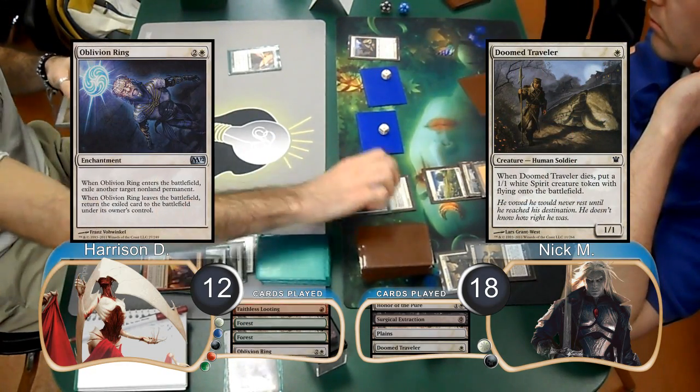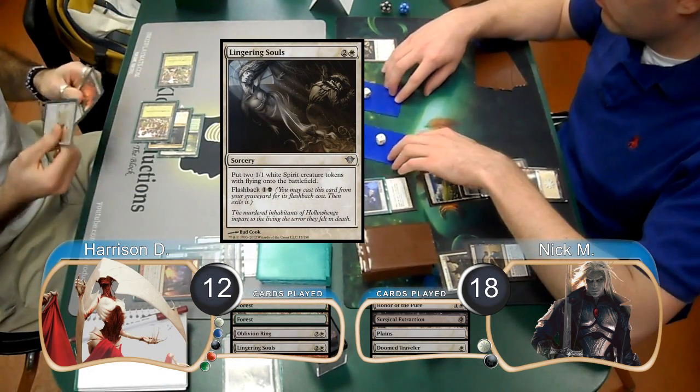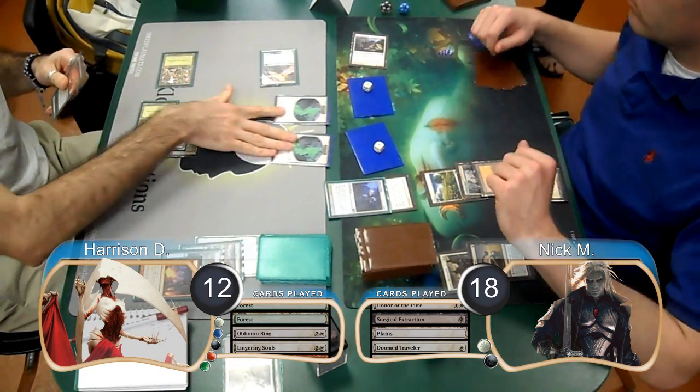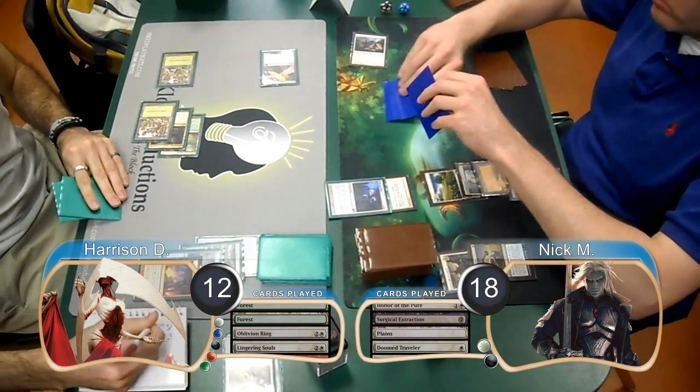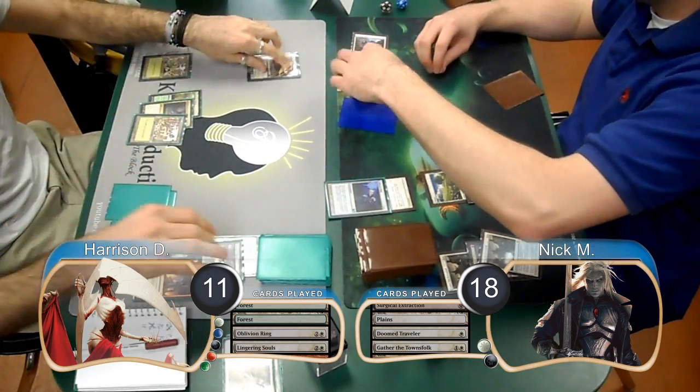Harrison used an Oblivion Ring to get rid of Nick's Honor of the Pure and then flashed back his Lingering Souls to get two Spirit Tokens. Nick then attacked with his team, so Harrison traded the tokens and took one from the Traveler, going to 11. Then post-combat, Nick played another Gather the Townsfolk to get himself two more humans.